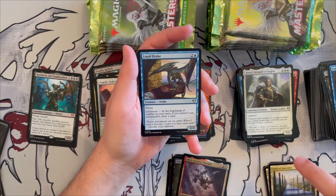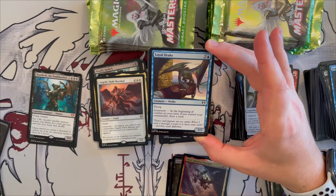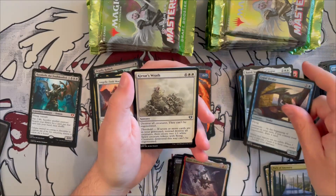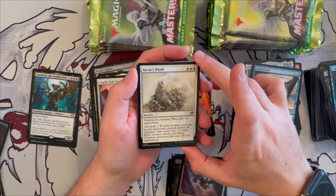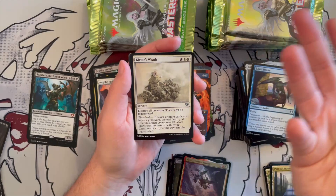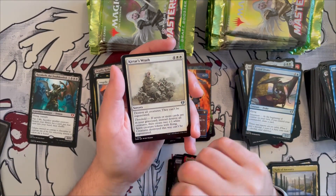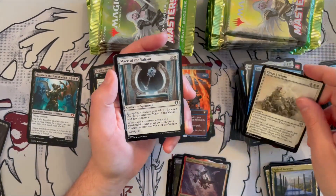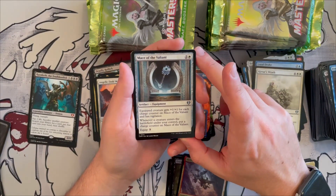Loyal Drake is a 2/2 with flying — at the beginning of combat on your turn, if you control your commander, you draw a card. A nice draw engine. Catastrophe destroys all creatures — they can't be regenerated. Costs four generic and two white. With threshold, if seven or more cards are in your graveyard, you also create two white spirit tokens with flying. It destroys everything and leaves you with some spirits. Mist of the Valiant is a great equipment — the equipped creature gets +1/+1 for each charge counter on this artifact, and whenever a creature enters under your control you put a charge counter on it. Extremely good for token generation decks.